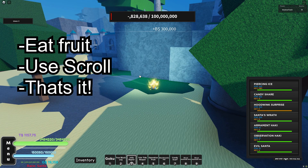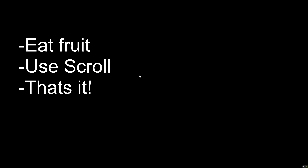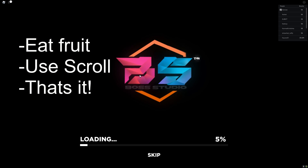All you get from the boss is 300,000 belly and a chance to get the scroll. It's a super easy raid. It will take a lot of time, but eventually you guys will get the scroll. To get the awakening, you eat your fruit and then you use the scroll, and there you have the Awakened Leopard.